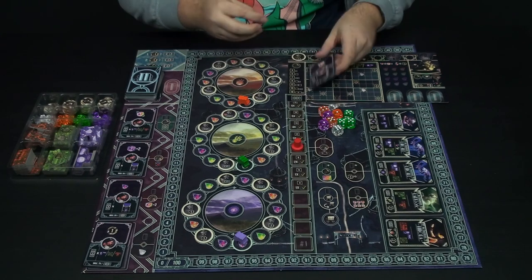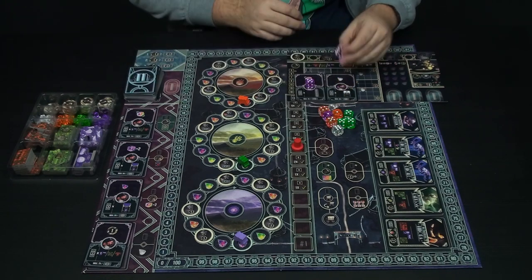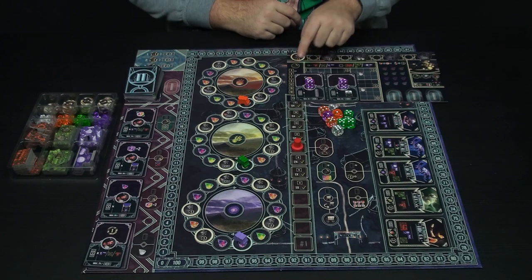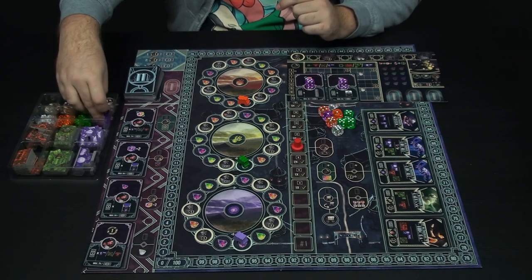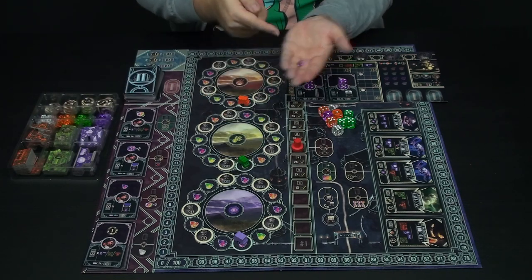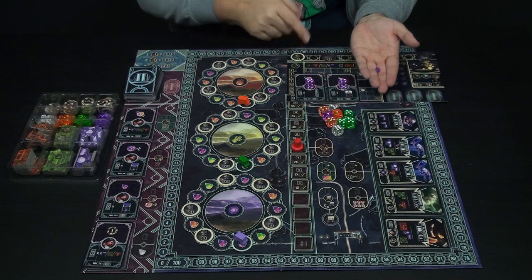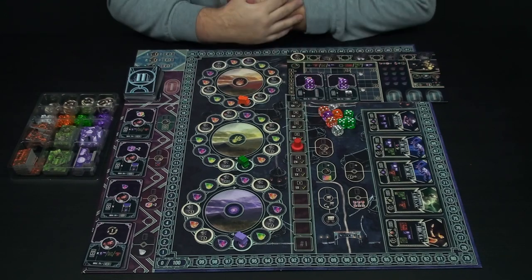Then I'm going to assess how much power I have. Let's say I already had a number four here on purple. I will add the purple dice together, so that's a nine. I can then use special effect gems to boost it two more — I can use purple gems when boosting this purple die. So this will be nine, and eleven if I use this gem. So now I have a power of eleven.